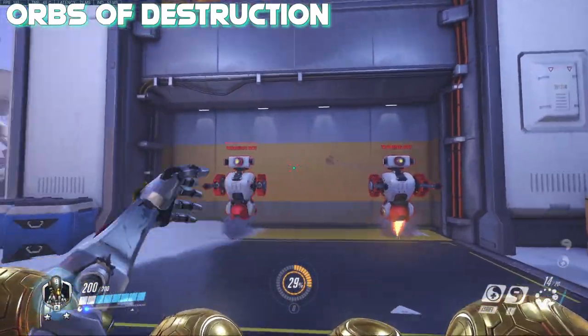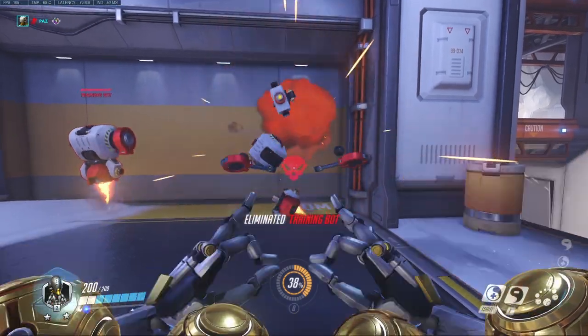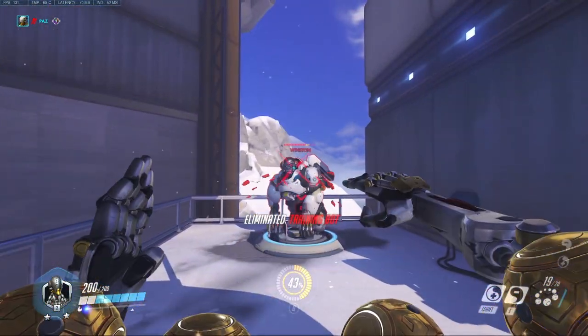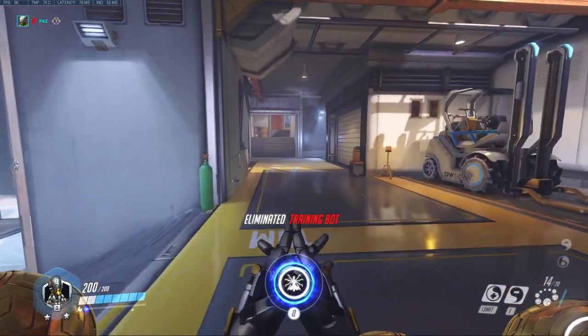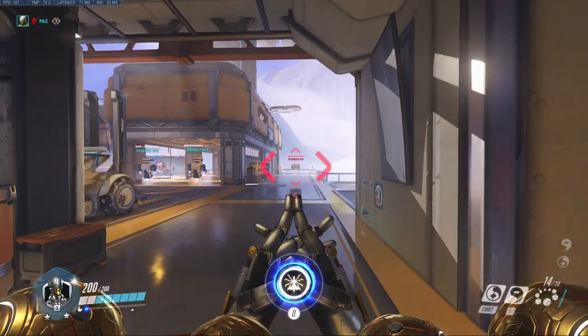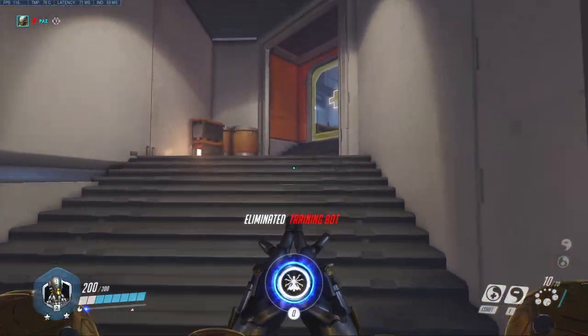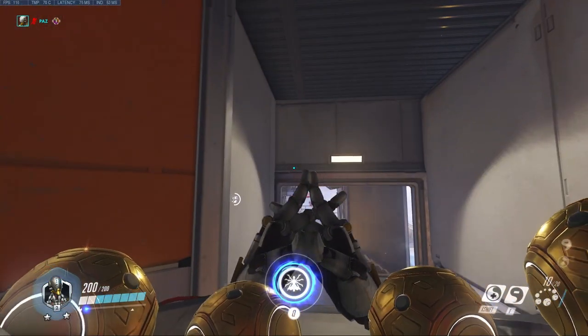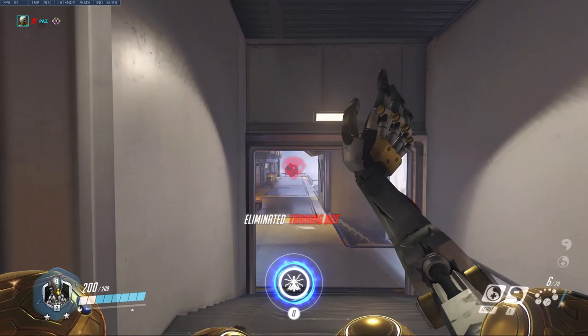Zenyatta's Orbs of Destruction contain 20 orbs before he has to reload. Each orb does 48 damage on a body shot, and headshot multipliers are relevant as well. It is important to keep in mind that he does not suffer from damage falloff at all, so playing far back is optimal. However, since the Orbs of Destruction are projectiles, it can be hard to aim at said longer ranges. But with extensive practice, these projectiles will feel natural.